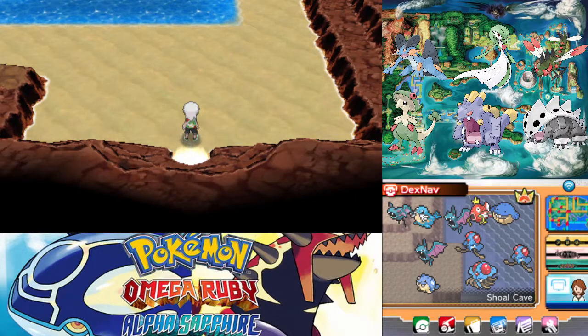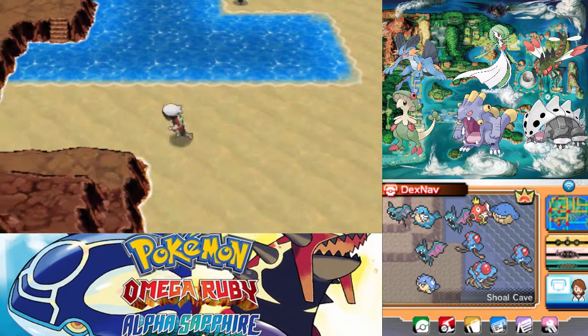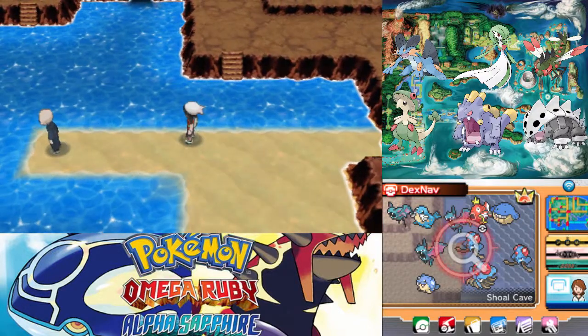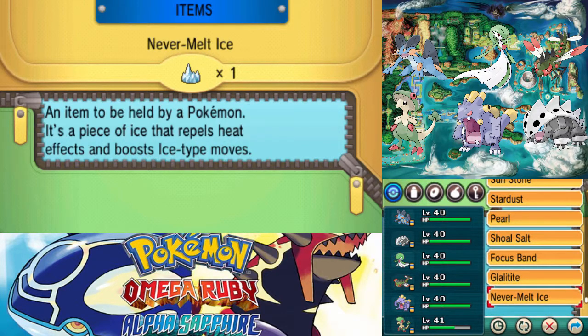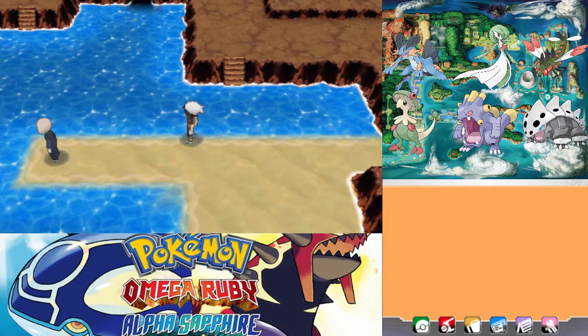What's up guys, Togo here, welcome back to more Pokemon Omega Ruby. In the last episode we went through the low tide part of Shoal Cave, and in this episode we'll be going through the high tide. We got all four Shoal Salts, so we have to get the Shoal Shells now.